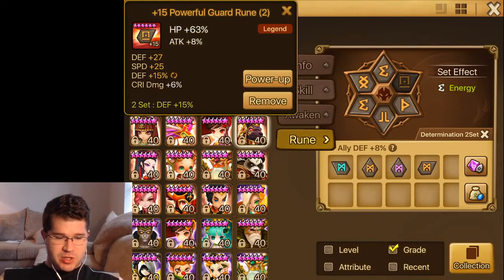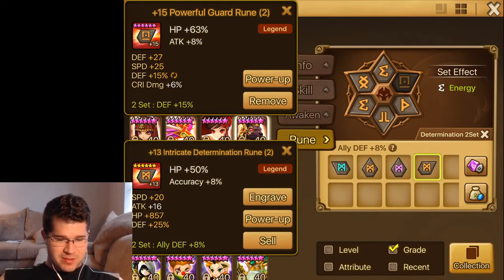Kamoon would be a good option. He's currently got probably my best slot 2 HP rune in terms of speed, but if I want to lose a little bit of speed, I can pick up 10% more defense and a lot of flat HP, so that's another choice.